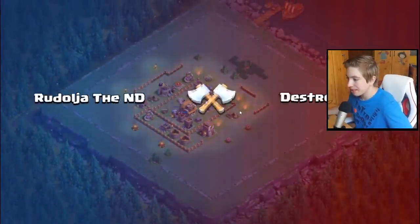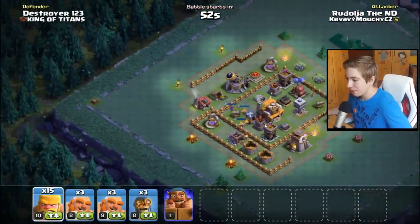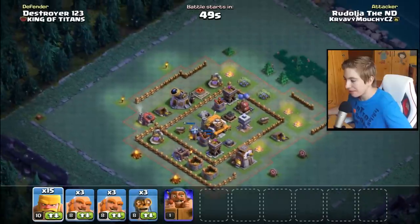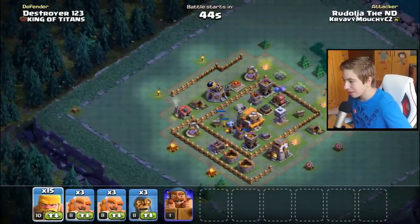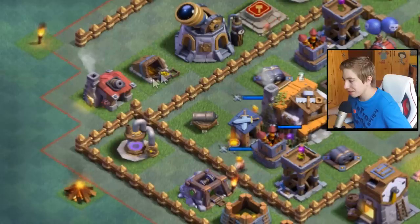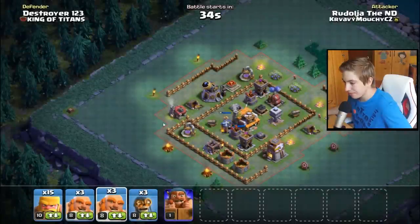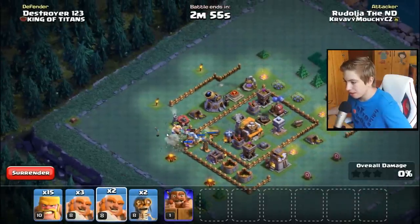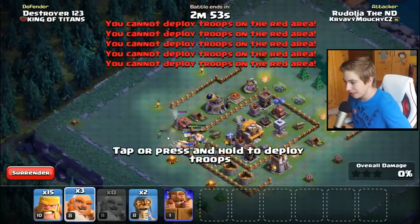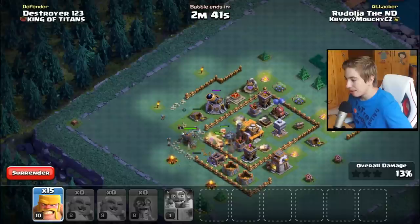Builder Hall 5 - a zase, tenhle fight možná bude těžší než proti Builder Hall 6. Musíme naplánovat nějakou strategii, vždycky musím jít cestou, kde není ten Crusher. Takže já bych to viděl tady odsud, od toho kanonu - to by mohlo být. Musíme to hlavně probořit co nejrychleji. Zase dáme jednoho Gianta na průzkum. Dáme další Gianty, Battle Machine taky jde.